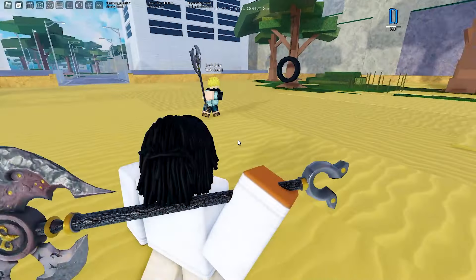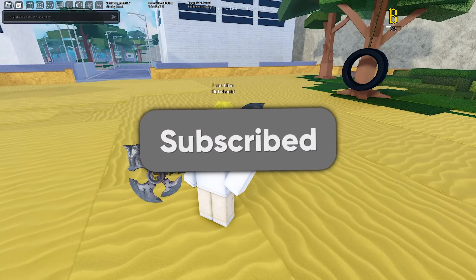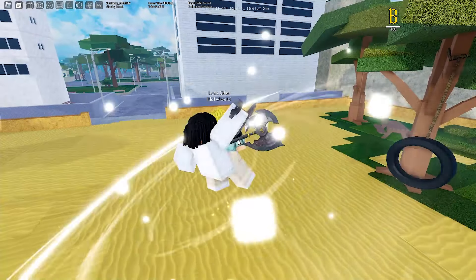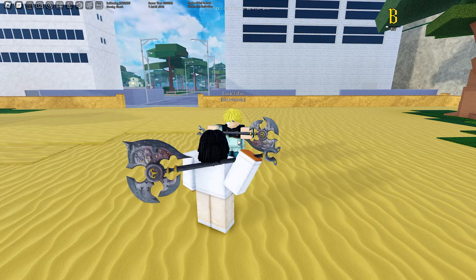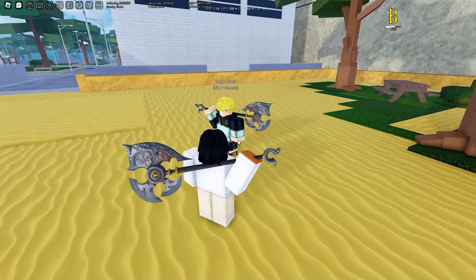So basically for the first crit, it's like a stone wall — you slash sideways and it does block break, so I'm gonna tell him to hold block. Basically like this, and it does block break, and then you can go into rising. For the second crit, you hold S — you have to be holding S — walk backwards, do the crit, hold it, and it basically does that. That does block break as well.